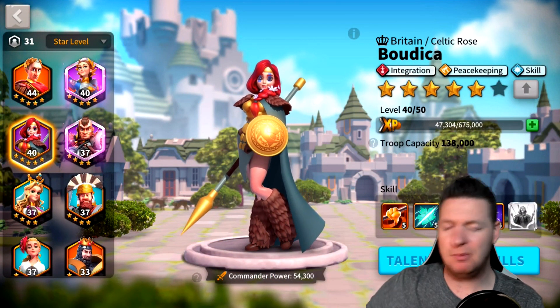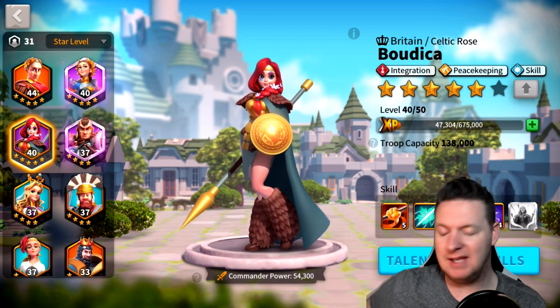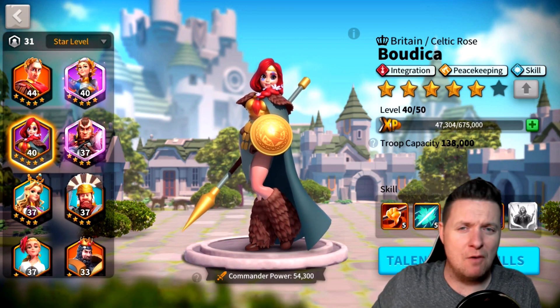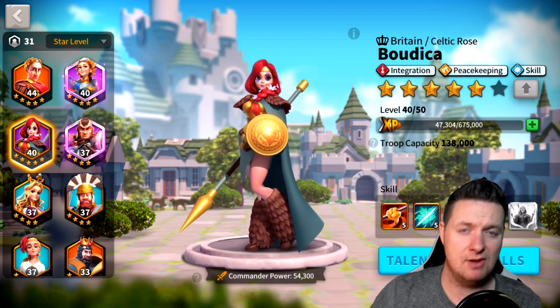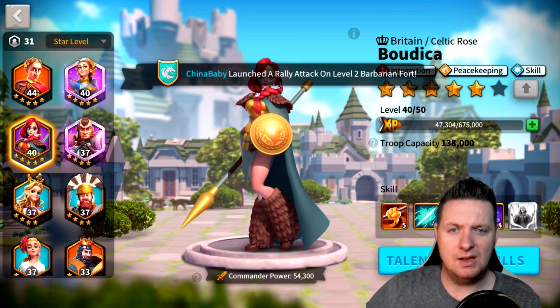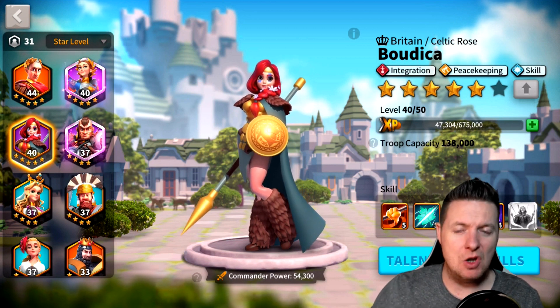Once we get to 50, we can max out her four skills and get her expertise skill unlocked. Budica is just a boss — I love her, and I'm pretty sure everybody in the game loves her. She's so versatile and easy to level up, whether you're free to play or pay to win. She's one you can use a lot.